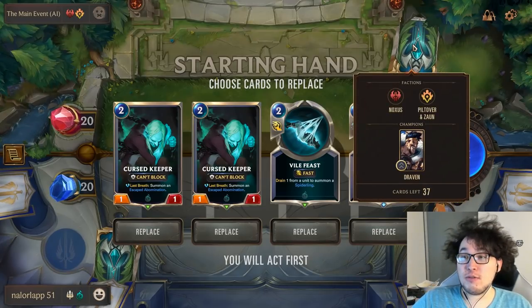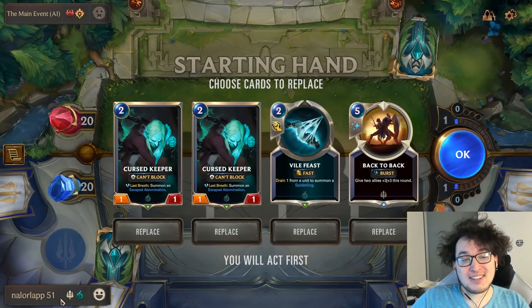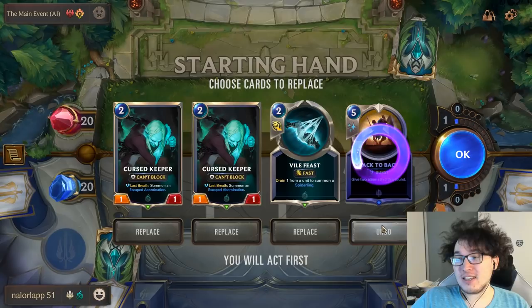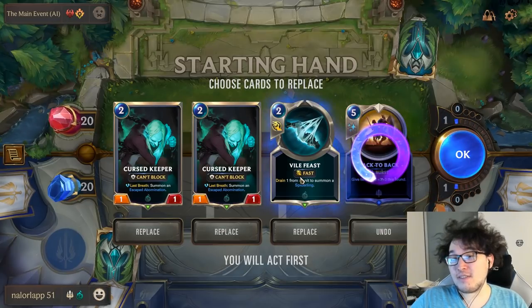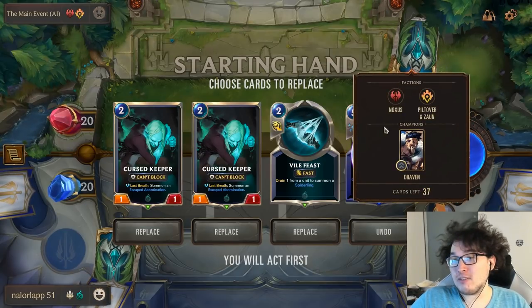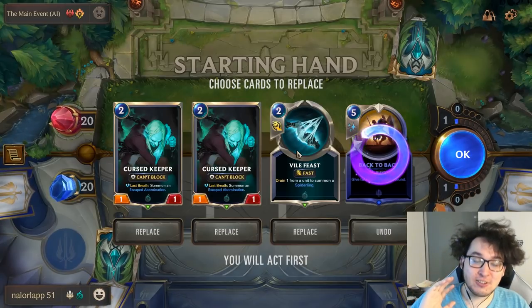Let's try one more — this is a Noxus PnZ aggressive deck, and I'm now playing one of my own: my Dawn Spiders list. Back to Back at five mana we can rule out immediately — no big deal. Vile Feast in hand is pretty great against aggressive decks; that's its entire purpose as an anti-aggro card. Most aggressive decks run a lot of 2/1 units, and the Spiderling is very defensive — this card is great here.